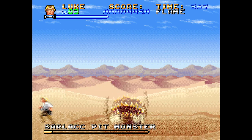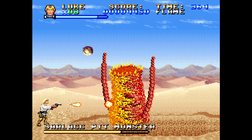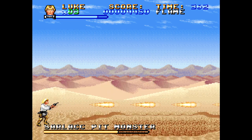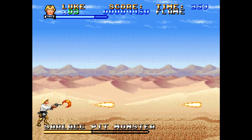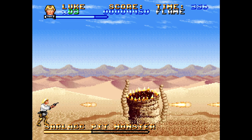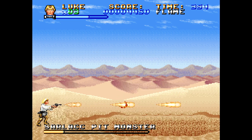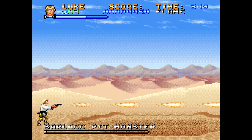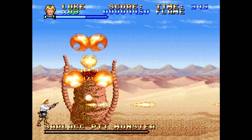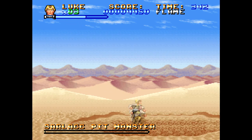All right, first boss — the Sarlacc. Remember the Sarlacc from the third movie? Well, he comes up out of the goddamn pit to kill you here. He spits rocks at you and comes out of the pit after your ass. I think that's probably the best way to explain this game: it's Star Wars, but the Sarlacc comes out of his pit after you. And then the Sarlacc explodes, because everything in this universe is made out of gasoline.